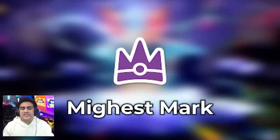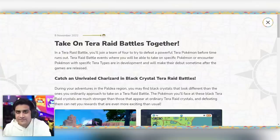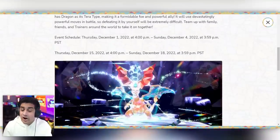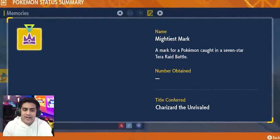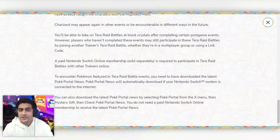Next is the Mightiest Mark. This one has to do exclusively with 7-star Terra raids. Every time Pokemon makes an event for Scarlet and Violet with a 7-star Terra raid — like the 7-star Charizard raid coming up — if you are able to defeat and catch it, you will have the Mightiest Mark on that Pokemon. Pokemon is going to keep releasing more raids, so even if you're watching this video later, there will be opportunities to get the Mightiest Mark.